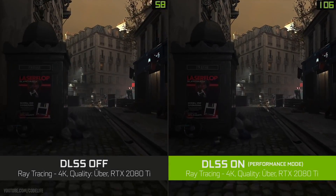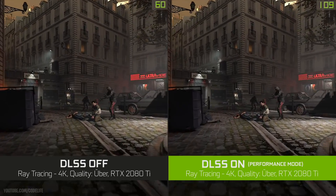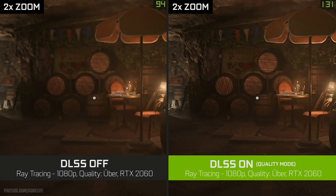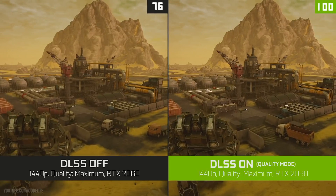Looking at DLSS examples in action: in Wolfenstein Youngblood, DLSS delivers comparable image quality to native rendering with a tremendous boost in frame rate. Zooming into a specific spot, with DLSS enabled we actually get better definition on the barrel than native rendering — even though we're rendering fewer pixels. That right there is awesome.